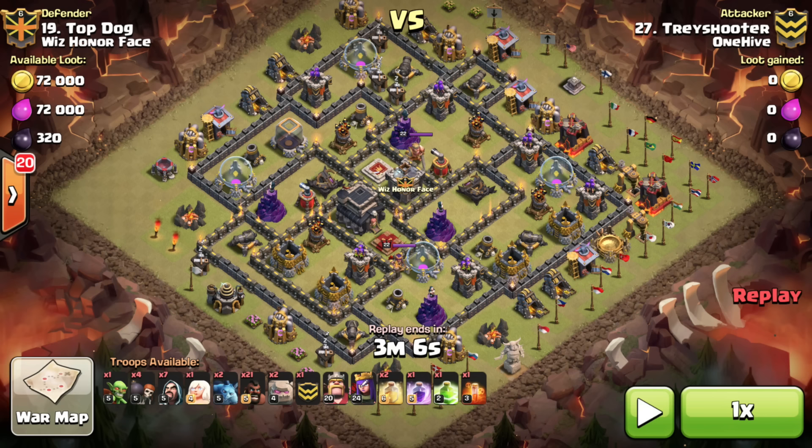You will notice on this one that there is a bit of a discrepancy in hero levels. Trey's got 20/24 and Hell I believe has 30/30 if not very close, so he does have an advantage there. But I think there was a small adjustment Trey could have made that Hell did that still would have resulted in the three star.